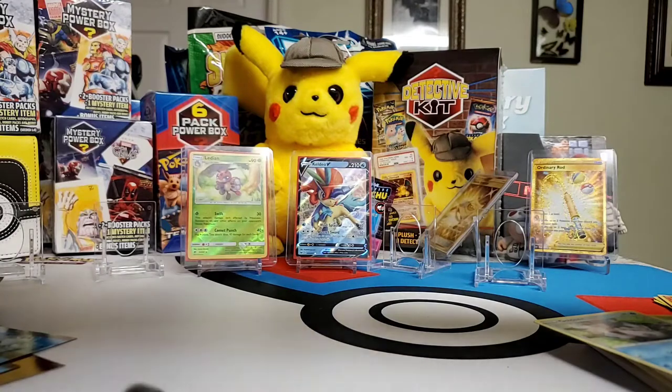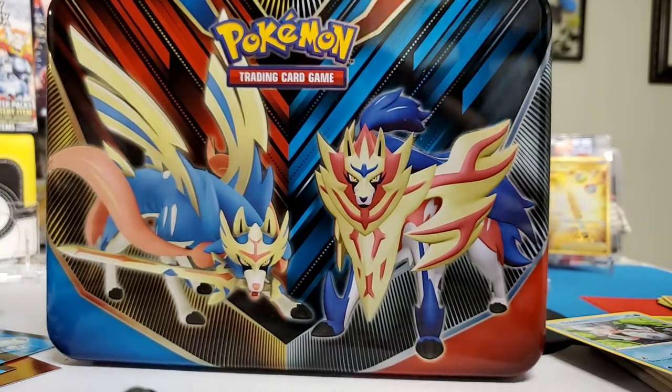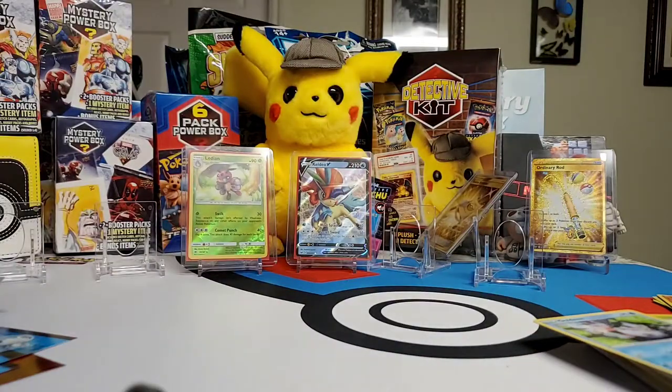This is it for the lunchbox. What do you want to see next? We got blind bags, a detective kit, mystery box, mystery power boxes, and we have more stuff. Comment and subscribe below. Thank you again and I'll see you next time!